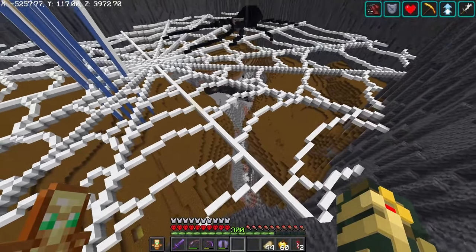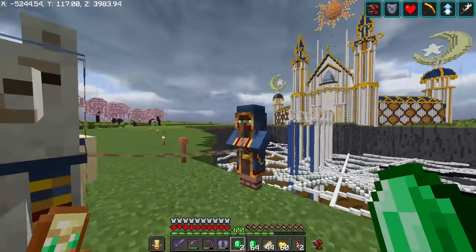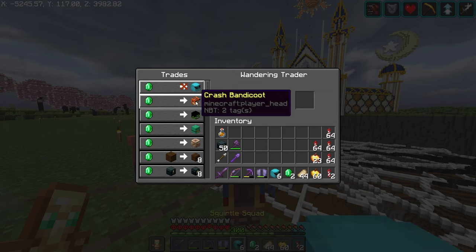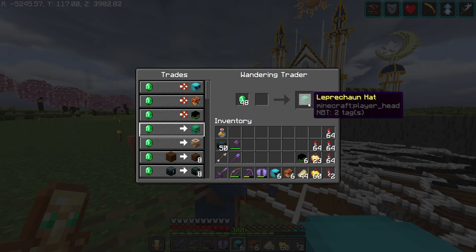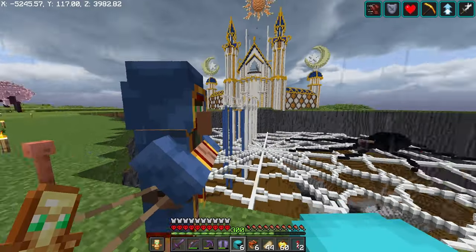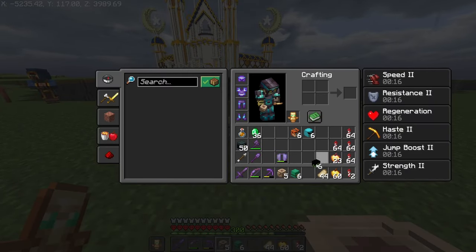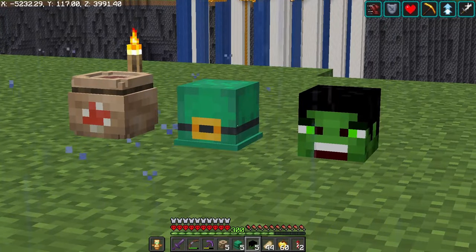We're almost done with ripping up all the basalt, but we got ourself another wandering trader. We got Hulk! We got Squirtle Squad, Crash Bandicoot - which you guys have all seen - we have the Incredible Hulk, we have a Leprechaun hat, and we have ourself a red mushroom bag. This is the red mushroom bag, we have a Leprechaun hat, and we also have the Hulk. So those are the new additions. And since he didn't have the head that we're looking for...